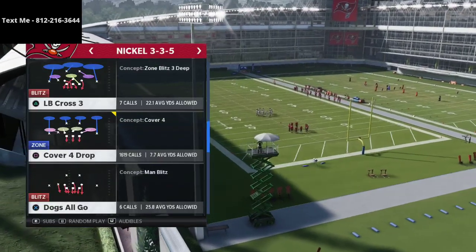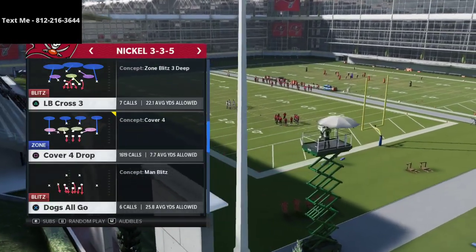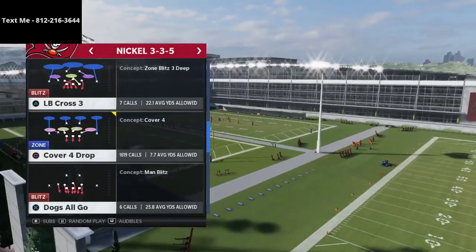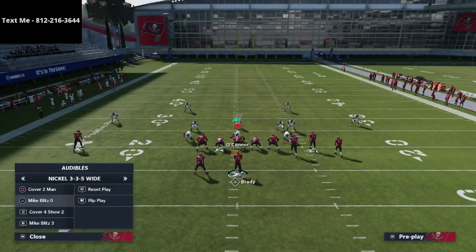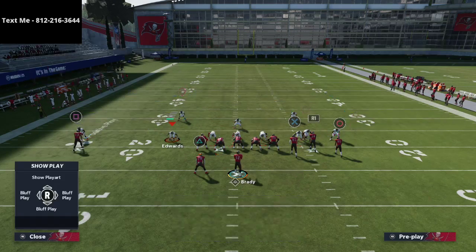This is not the user rush you're probably expecting — it's a little different, and we're going to talk about why it can be very effective specifically against the gun bunch offense. All we're going to do is come out in nickel 3-3-5 and then audible to any of the plays out of 3-3-5 wide. I personally really like to do this out of Cover 4.